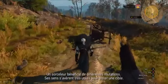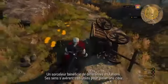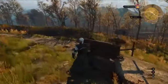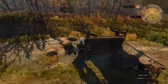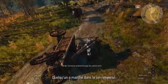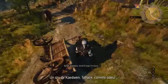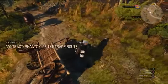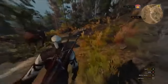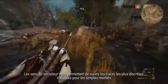A Witcher is equipped with a variety of mutations. The Witcher senses come very useful when tracking down your target. Someone walked through the spilled wine — one cadaveri. The smell will linger for hours. The Witcher senses allow you to follow the most subtle of tracks, invisible to the mortal eye.